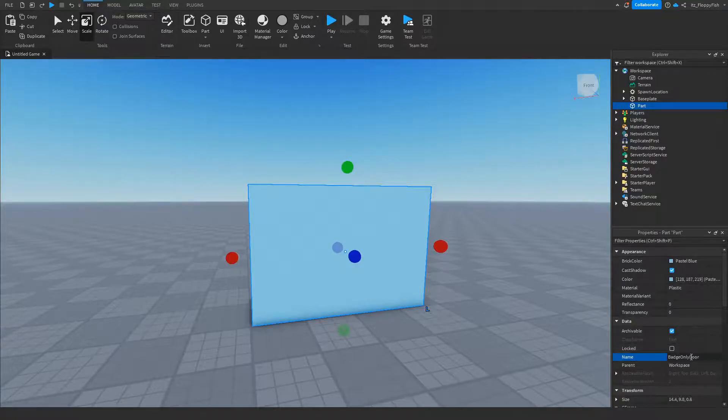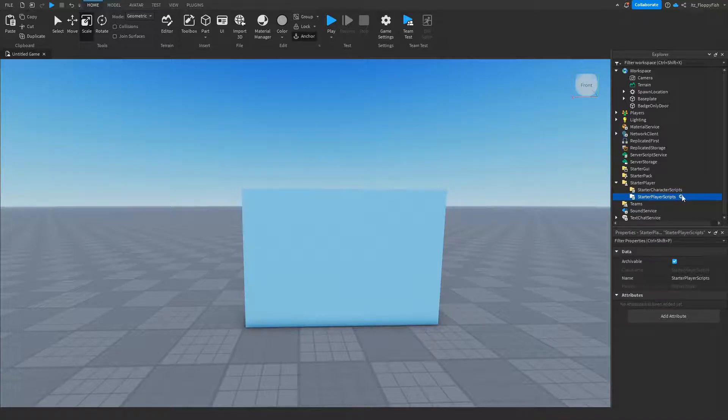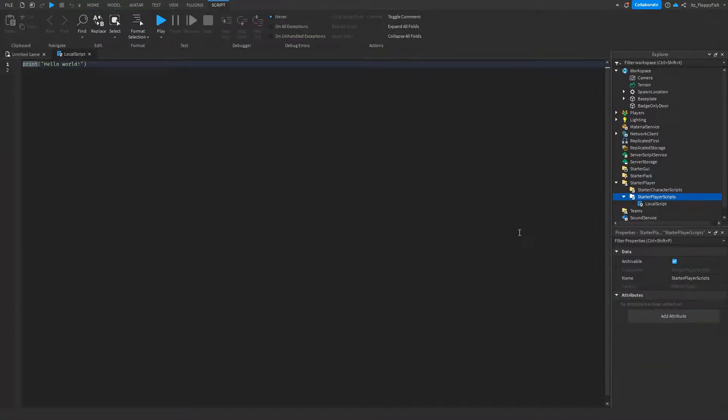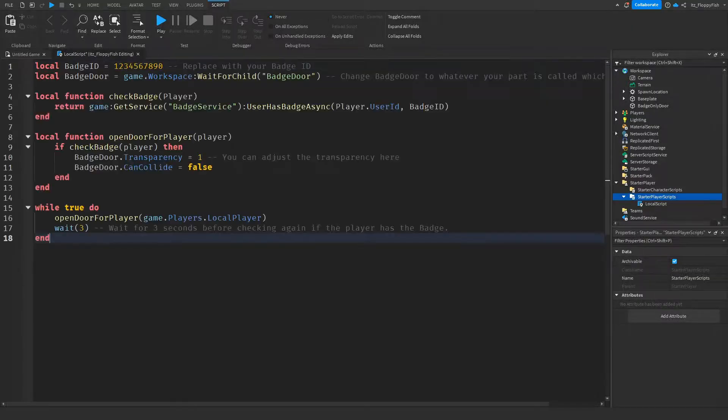This name will be important for when we change the parts in the code, so use something you'll remember. Once you've done that, head over to StarterPlayer, click the arrow next to StarterPlayer, then click on StarterPlayerScripts, click the plus button, and insert a LocalScript. Now that you've inserted your LocalScript, go to the description of this video, copy and paste the code, bring it back to Roblox Studio, and paste in the new code.